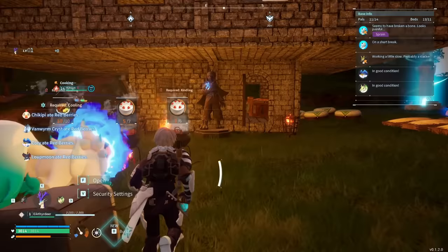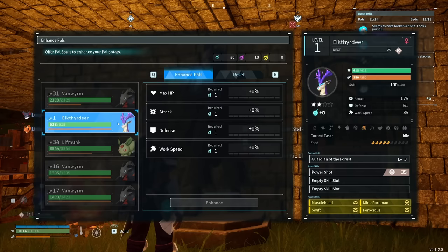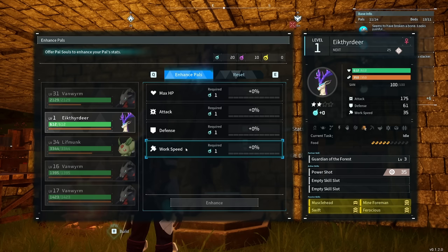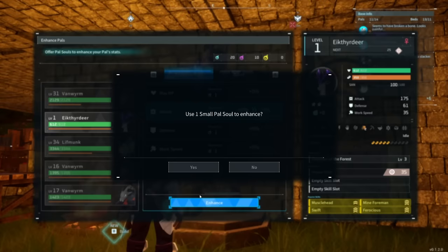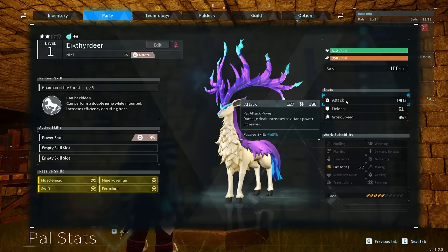If you want to take this one step further, you can use the Statue of Power to enhance the pal even further with souls you find throughout the world. You can increase max HP, attack, defense, and work speed if you want — though I don't recommend work speed especially if you have Muscle Head since it'll just be a waste. It requires one soul initially, then more each time you upgrade. Currently with this deer we have plus 50% attack power, so instead of 127 base attack we have 190, and a 30% movement speed increase.